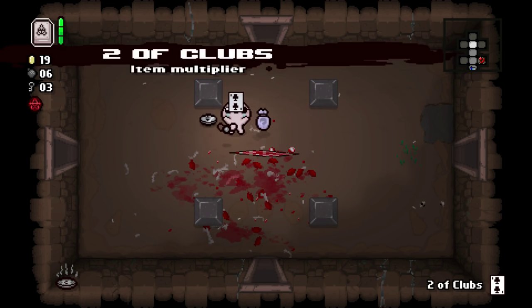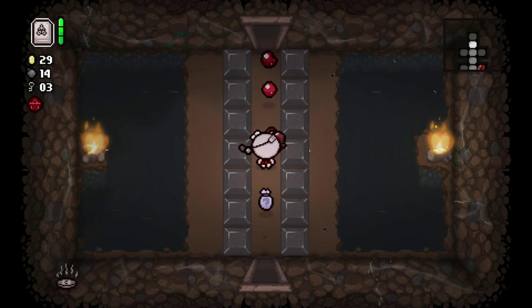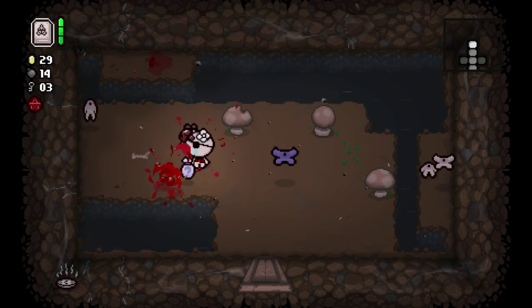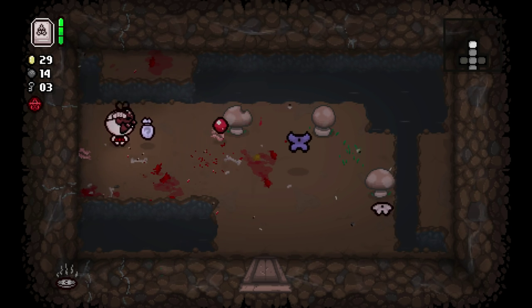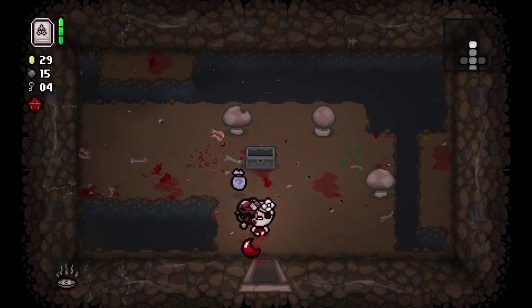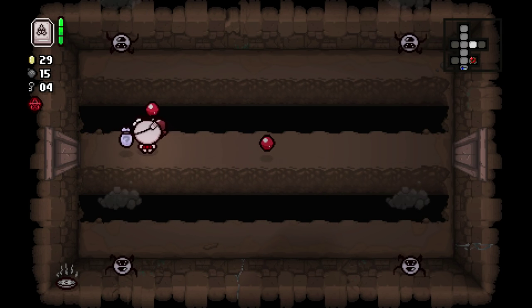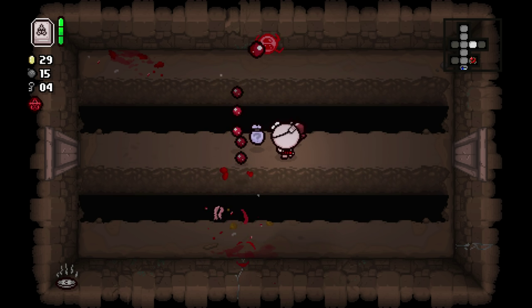We've got our work cut out for us. I don't understand what 'work cut out for us' means. Like, you're gluing something onto a piece of paper but someone has already cut it out? Or is it something to do — like it sounds weirdly like it could be a farming term. Like, oh, we cut out the route into the cornfield and then you have to go get the corn. I don't understand. Is there an idiom dictionary somewhere I could look into?